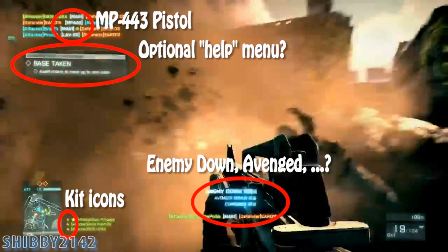The .443 pistol from Bad Company 2 makes its return, which is cool. I hope that these pop-ups are optional — I don't really need to know if I've been playing the game for hundreds of hours that a base has been taken, so maybe that'll be a setting I can uncheck. Kit icons on the left side, and then points for taking down an enemy, avenging an enemy, and there's something else I can't make out — it almost looks like commander to me, but I don't think there's commanders in this game.